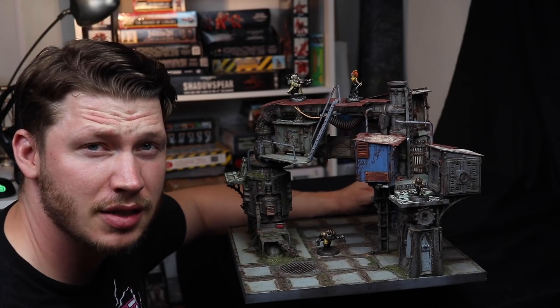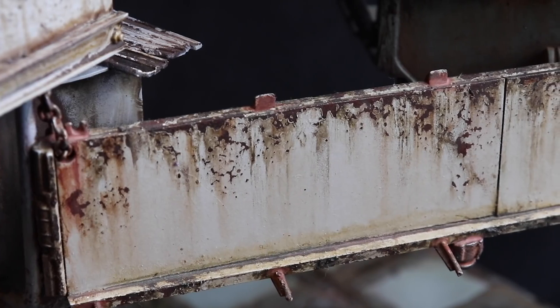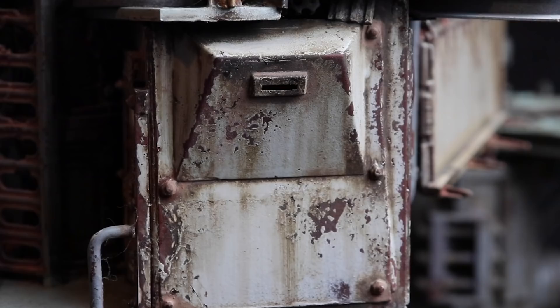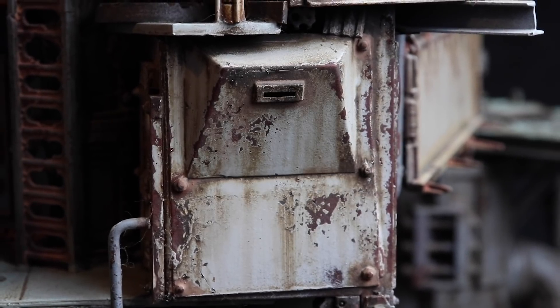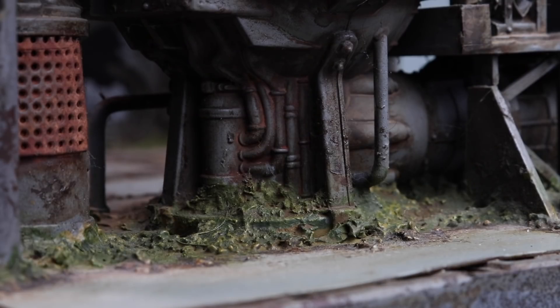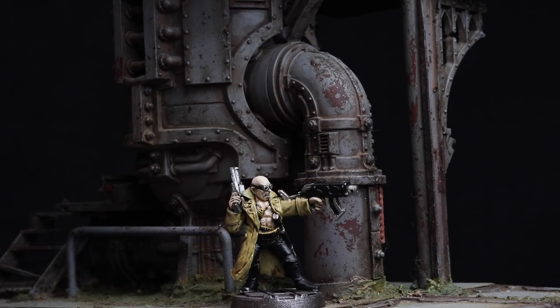I spoke to Saul about his techniques, and he confirmed that he uses a chipping medium to get some of this weathering effect. To get the appearance of layered and varied grime and rust on the piece, Saul told me he uses homemade washes from various pigments and mineral spirits. The washes are applied in many layers and very gradually, which allows a lot of control and some very nuanced results.